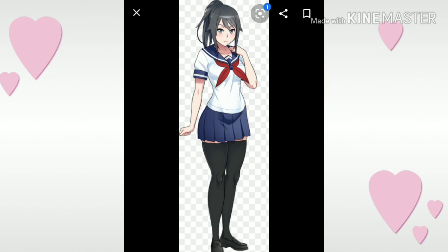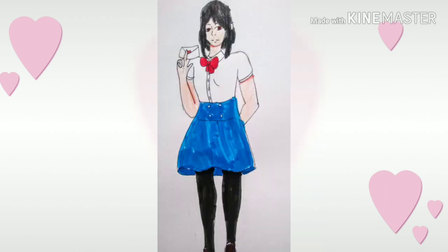Okay, so first we have Yandere-chan, or Ayano, which is her actual name. I just gave her shorter hair, because I don't know, I just thought it would look nice, and then I gave her dark reddish eyes. That's basically it — I didn't change much.